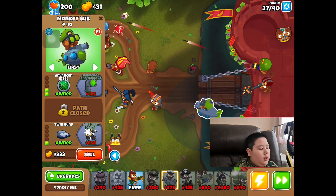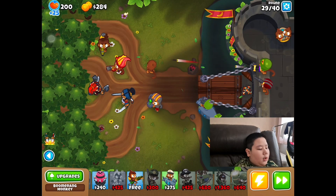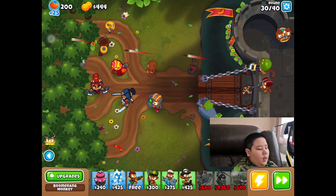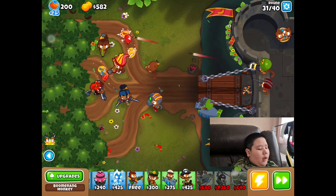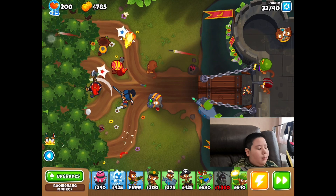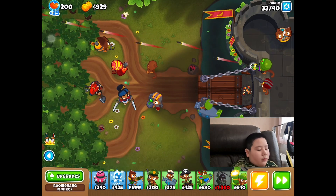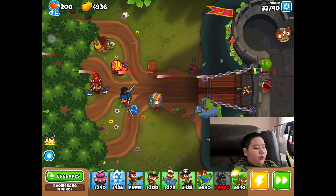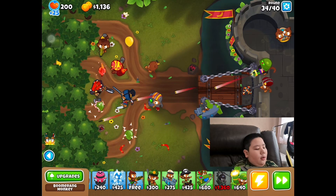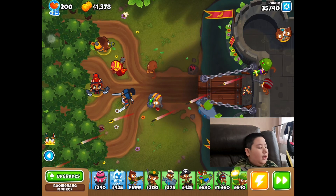These are seeking missiles, and there we go — twin guns. I'm going to try to save up for air burst arcs. The only thing we're going to be worried about now are MOABs — the MOAB comes on round 40, which is the final round for easy difficulty. Medium difficulty goes to round 60, hard goes to round 80. If you're playing Chimps, you'll have to go to round 100. The boss progression goes easy — MOAB at 40, BFB at 60 for medium, Zomg at 80 for hard, and Chimps has BADs. DDTs also come on round 90.